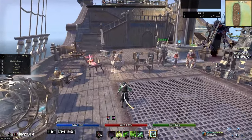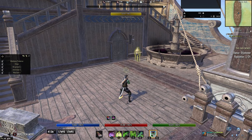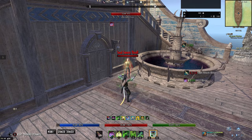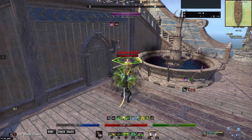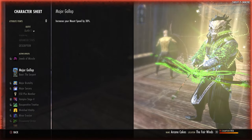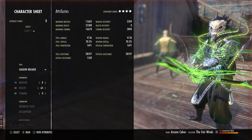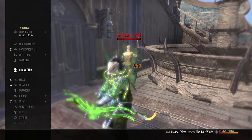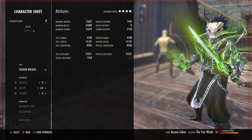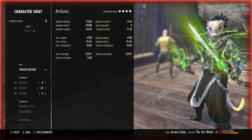Welcome back to another build video. This time we got an Arcanist 1vX stamina build. On the back bar we're looking at 28k resistances with 3k stam recovery and 2200 magicka recovery. On the front bar we're looking at 4.7k weapon damage and 8.4k penetration.